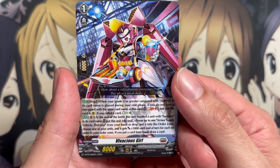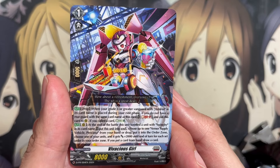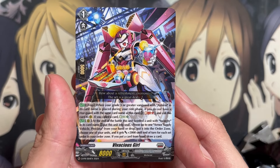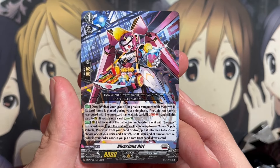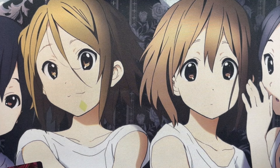Oh, we actually did pull it — A Vivacious Girl. Having the same ability, being able to call this card with the Soul Blast 1 and then Energy Charge 1. At the end of the battle, this unit boosted a unit with Swing Bee, which is the backup grade three for the Asterum deck — put this unit in the soul, choose up to one armor supply vehicle, Preciosa, from your hand or drop, put it into the order zone, choose one of your units, and it gets plus two for each card set. So it's a different setup still because Asterum's focus is the armor supply vehicles, but very awesome that we got at least one of every promo from this booster pack.